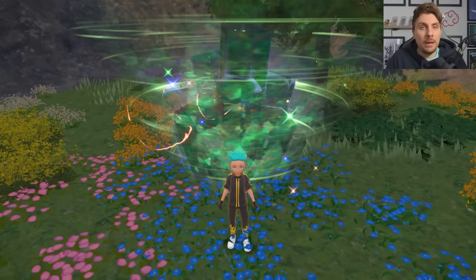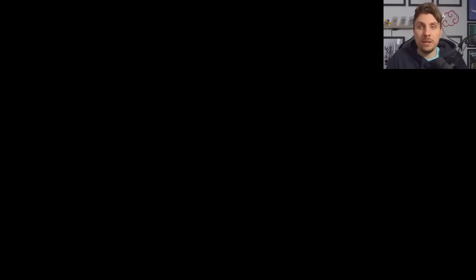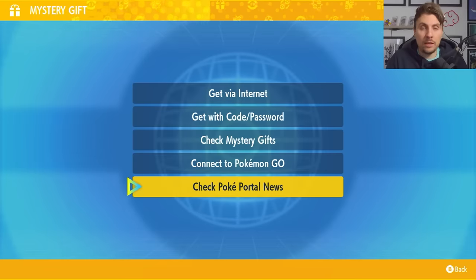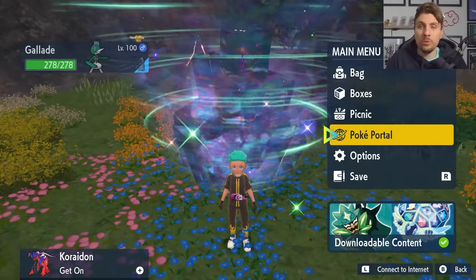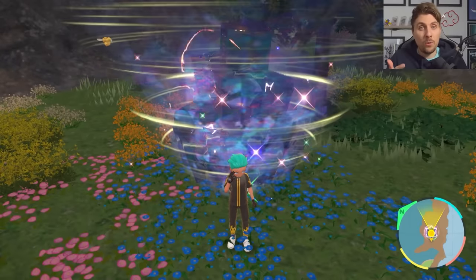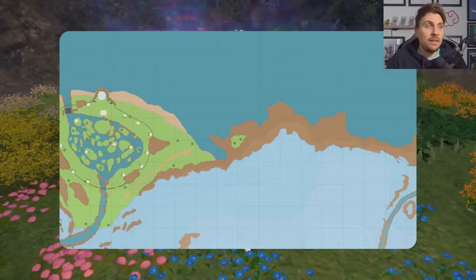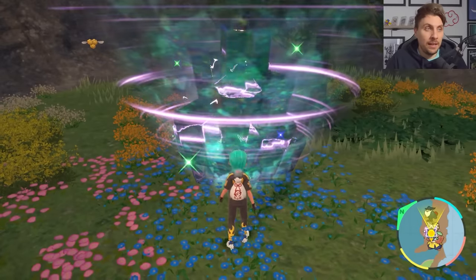To access this event in your game, once you come to your main menu make sure you are connected to the internet, then come down to your Poké Portal news. This will update all of the dens in the Paldea region. This event will not be appearing in Kitakami or in the Blueberry Academy, just in Paldea. Once you locate the seven star terror den on your map you'll be able to head over to it and take it on.